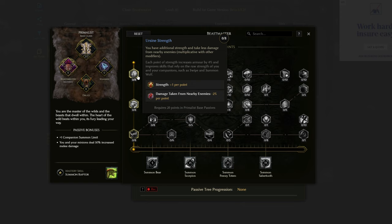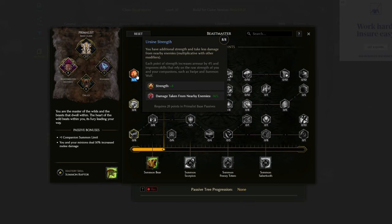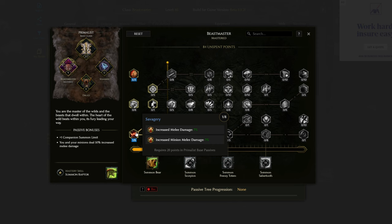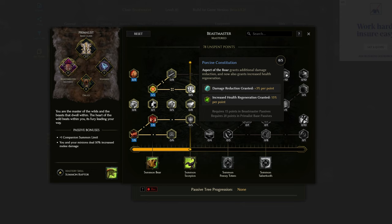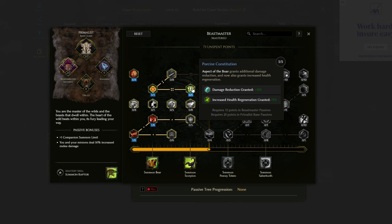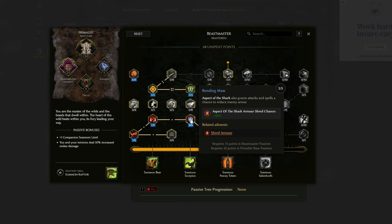We start off in the Beastmaster tree with Earth and Strength — put the full 8 points into that. Strength is fantastic: it gives us damage, our wolves' damage, and buffs our armor. With this particular node, damage taken from nearby enemies is also reduced by 16%. We have a point in each of the next nodes because we'll go further along the tree. For defense, we have 5 points into Boar Heart and then 5 points into Porcine Constitution — when Boar Heart is active this gives us additional damage reduction.